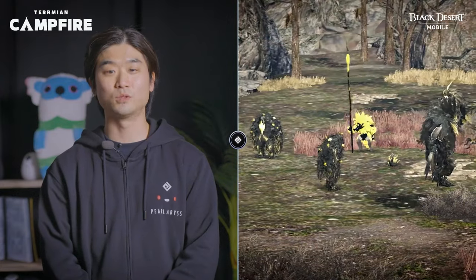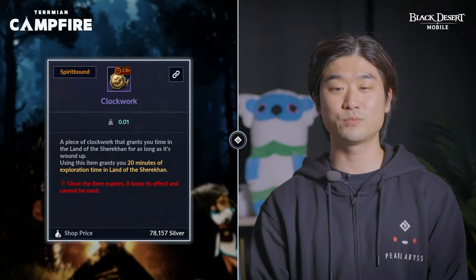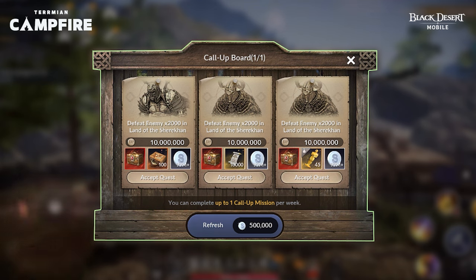First things first, let's journey into the land of the Sharecon. In the land of the Sharecon, the past of Jurgen will unfold before your eyes. But to explore this mysterious land, you'll need a clockwork, which you can obtain daily by completing the Ready for the Past quest from the story, Legacy of the Sharecon. And remember, each clockwork will extend your valuable time in the land of the Sharecon by 20 minutes. Don't overlook the call-up board in each town — it's your ticket to exciting missions and rewards, including extra clockworks every week.